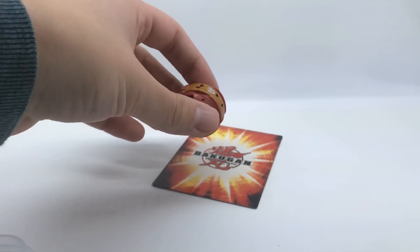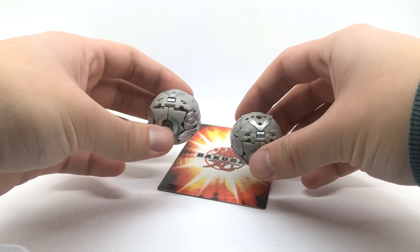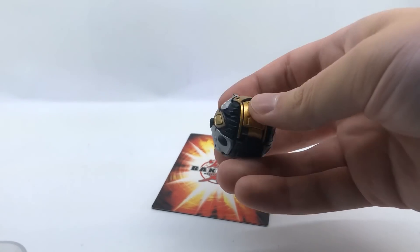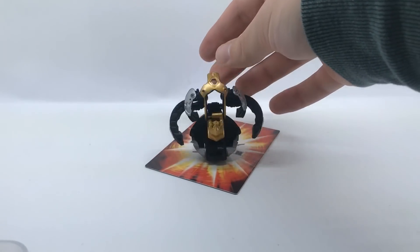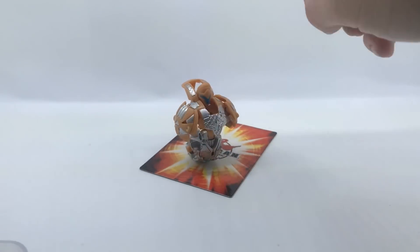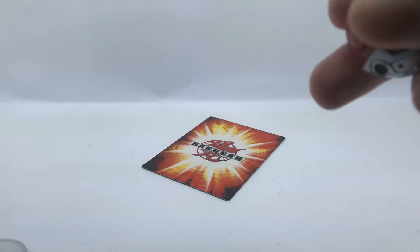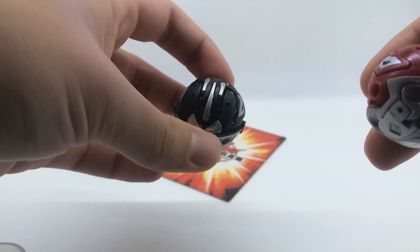Pyros Strong. Here we have two Haos Infinity Tri-Stars. This is a Bakugan Dark Roads Vertex. Subterra Talene. Here we have two Titanium Dragonoids — this one is not customized, and this one I spray-painted a tiny little bit.